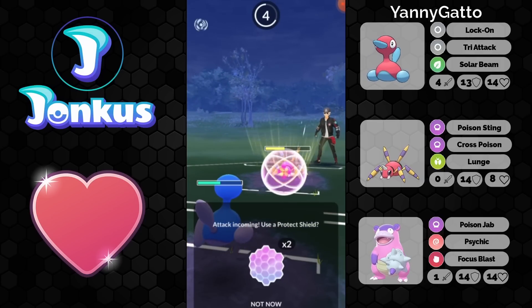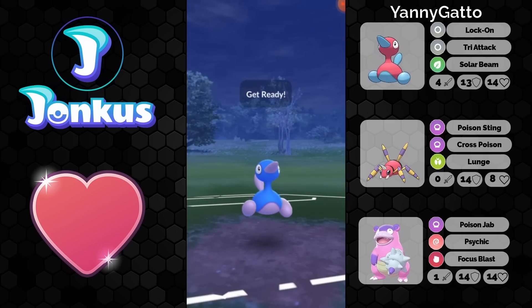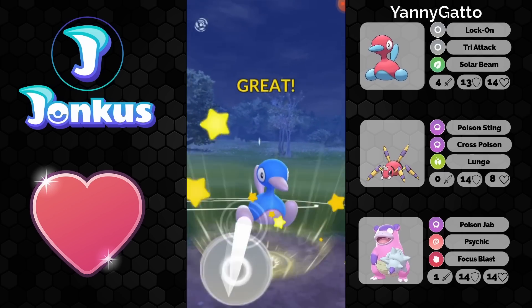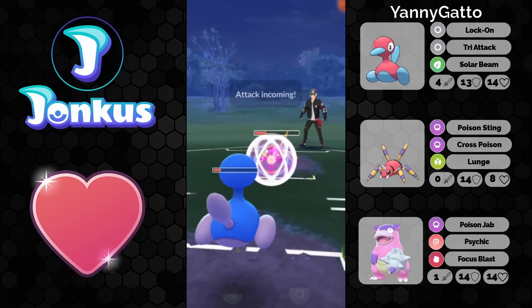In Ultra League it's actually pretty decent, because it has some more bulk there, and you have the options to debuff the opponent. Tri-Attack has a 50% debuff chance for the attack and the defense of the opponent as well, which is nice. We're going to get two defense drops there already, which is cool.